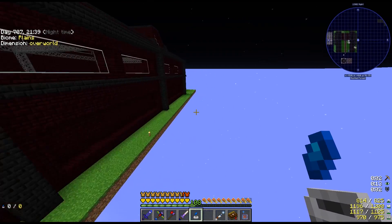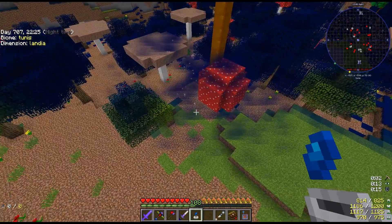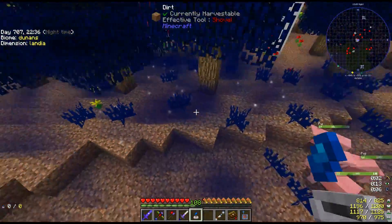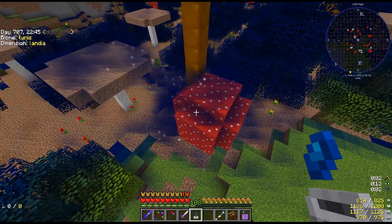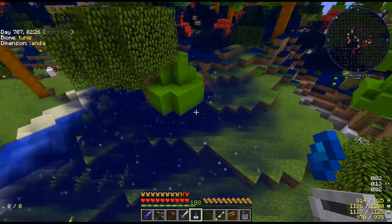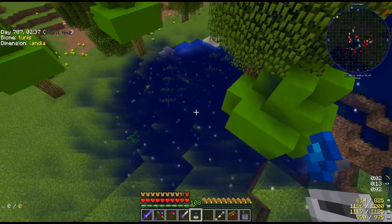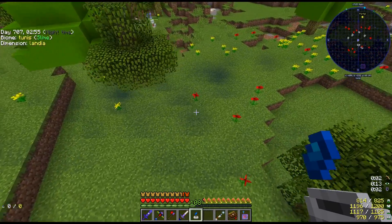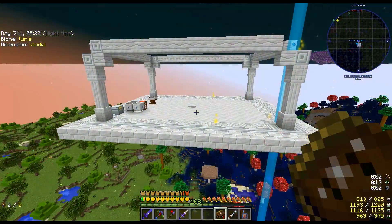I'm heading back into Landia to find a good place to set up my base. I barely had to enter Landia — see this dark blue patch right here, that means it's a good place for an Astral Sorcery base. There is a light blue variant as well. I take it back — I found an even better place. See how it's covering most of the ground and the white starlight sparkles are absolutely insane. This is going to be my Astral Sorcery base.